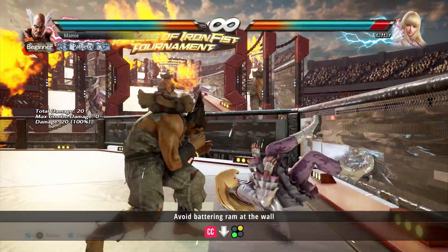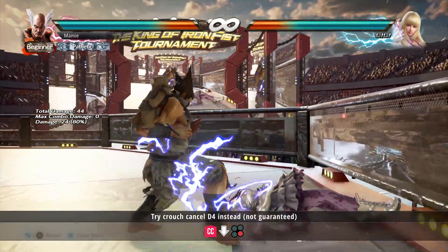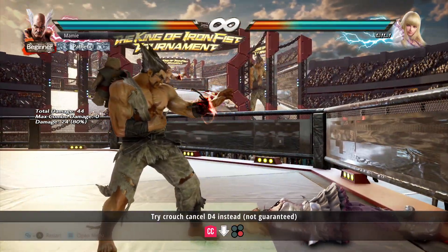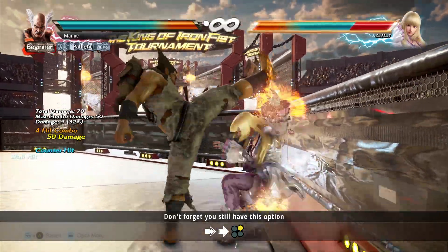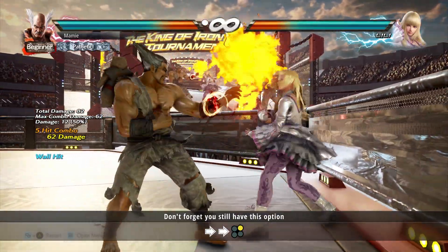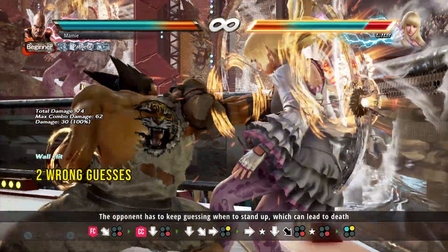Avoid using battering ram at the wall as the opponent can easily react and counter hit you with a get up kick. Try crouch cancel down 4 instead. Don't forget you can still use demon uppercut which will launch get up kickers holding back. Especially at the wall, the opponent needs to keep guessing when and when not to use it.